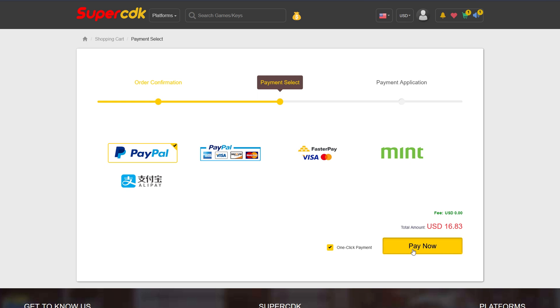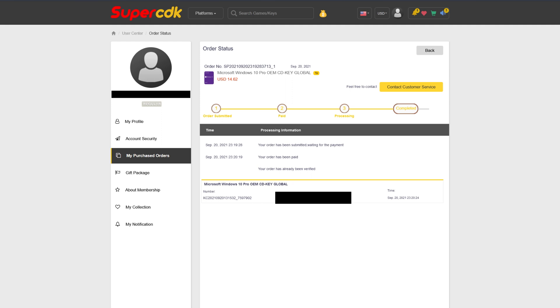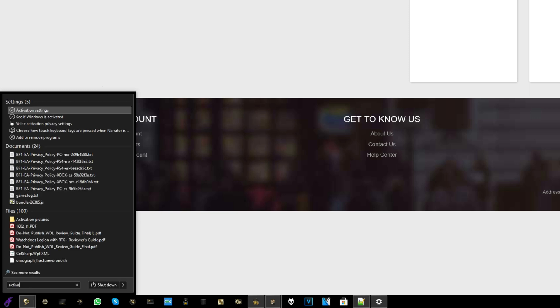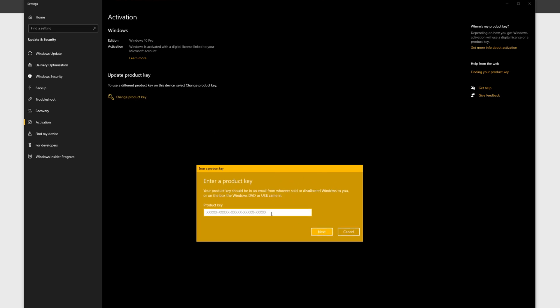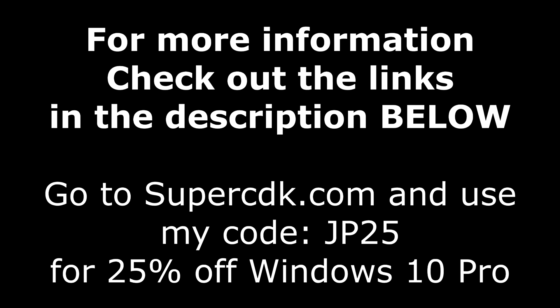Go ahead and click Submit Order and complete your checkout — for me that's going to be with PayPal, then click Pay Now. After completing the checkout, it'll bring you to your Purchased Order page and will update in a matter of seconds, so just hit F5. It came through literally immediately — I got the payment email and the delivery of the product at exactly the same time. Once you're done with that, go ahead and click on View Keys and Codes, and get your code to copy and paste into Windows 10 by hitting the Start button and typing Activate. Click on Activation Settings, then Change Product Key or Unlock Windows 10, paste it in, click Next, and you are all done. For more information on SuperCDK.com and the coupon code, check out the links in the description below.